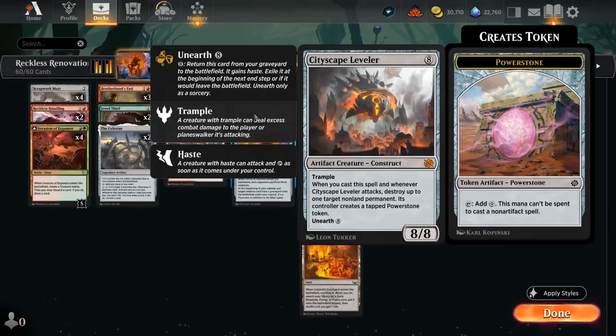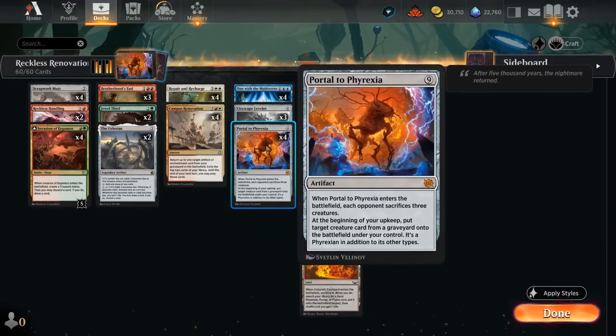Leveler also triggers whenever it attacks, and as an 8/8 trampler it can close out the game pretty quickly. We can also unearth it from the graveyard for 8 mana, but we're often going to be bringing it back with our own Portal to Phyrexia — and that's the big stabilizing play. By the time we can bring back one of these expensive cards we'll be pretty far behind on board, so Portal is perfect: the opponent has to sacrifice three of their creatures when it enters, and at the beginning of our upkeep we can return a creature from any graveyard to the battlefield under our control.